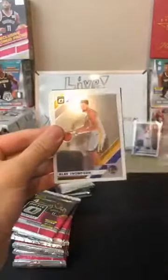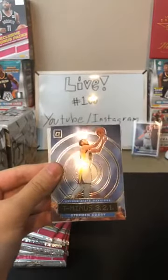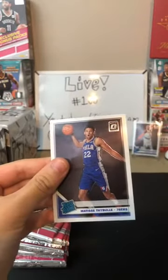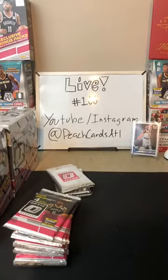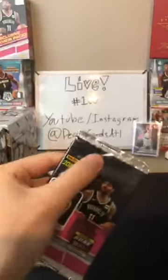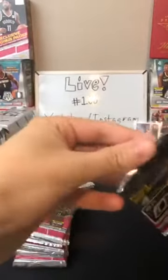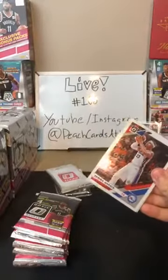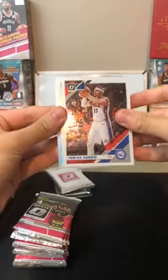Second pack: Alonzo Trier for the Knicks, Klay Thompson for the Warriors, Steph Curry for the Warriors — there's your Curry — and then Matisse Thybulle for the 76ers, the 76ers rookie. Nice amount of rookies coming out. We're hoping to see some Zions and Morants like we did yesterday.